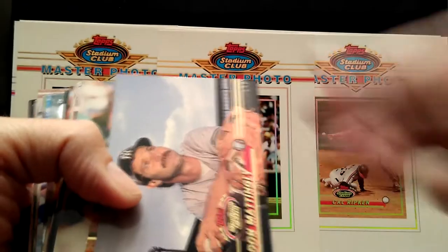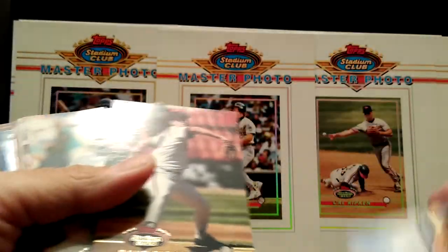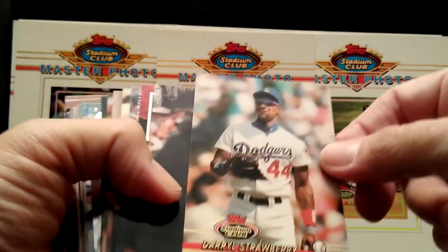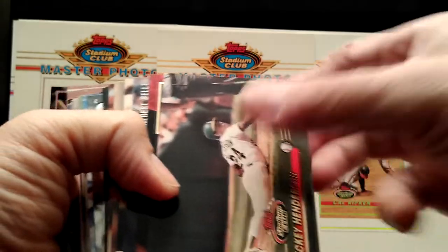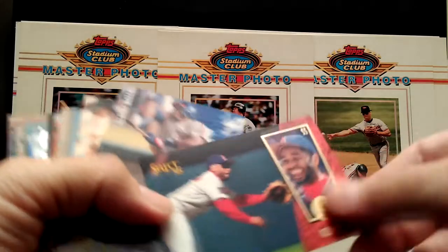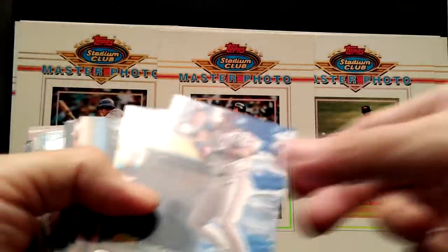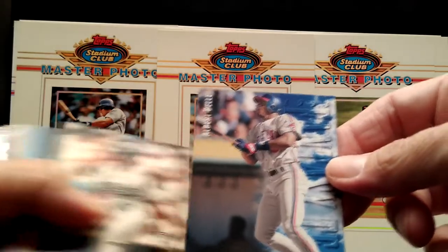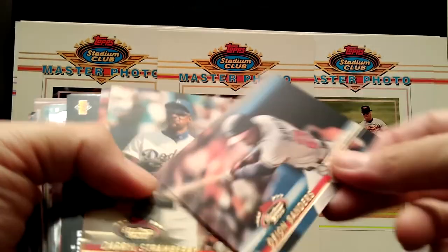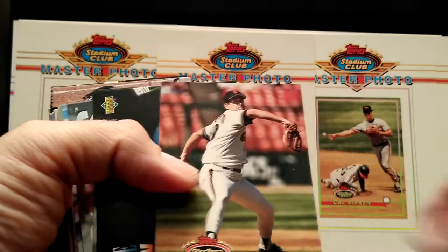Like Piazza, Don Mattingly — nice photo. Dave Righetti, and he went to the Giants. Darryl Strawberry, Rickey Henderson, nice card. Ozzy Smith — this is Select. Back to Upper Deck: Albert Belle, Juan Gonzalez, Deion Sanders, Strawberry, Righetti again.